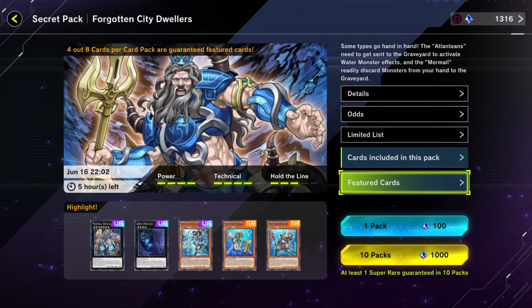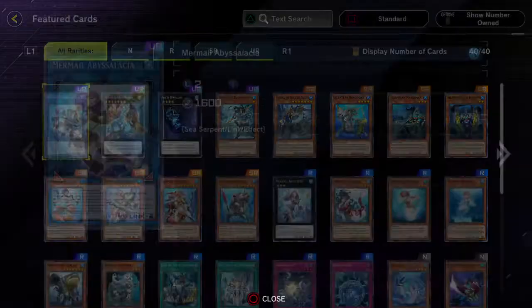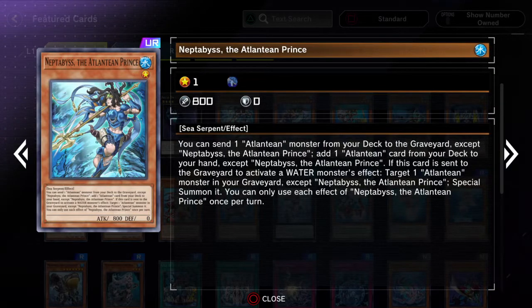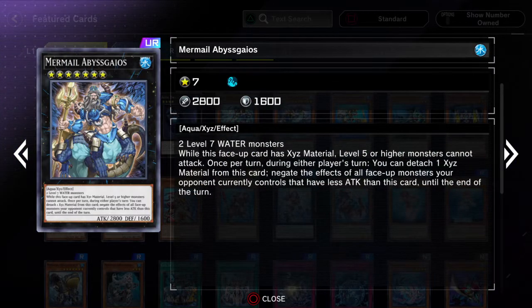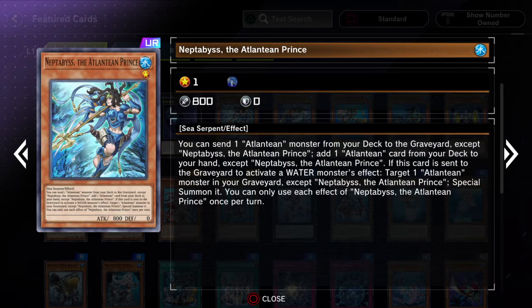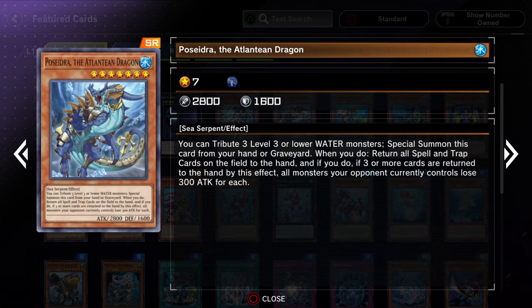Here's the next one — it's Forgotten City Dwellers. This one seems to be big on Mermails and big on Atlanteans as well. Abyss Dweller is a really good card. If you're playing and going into rank 4s, you probably want to play this card, especially if you're playing a rank 4 water deck — it's a really good card just in general though.